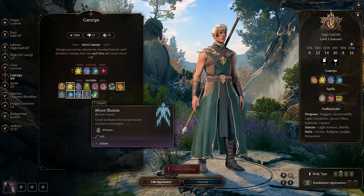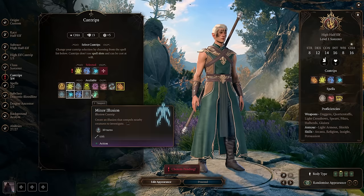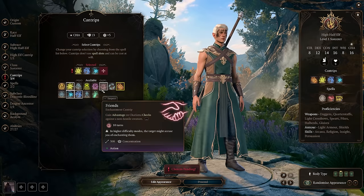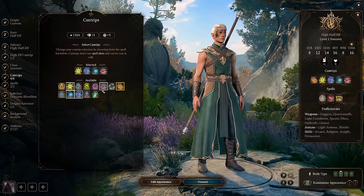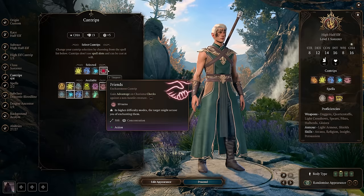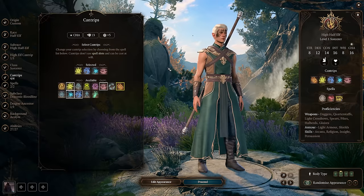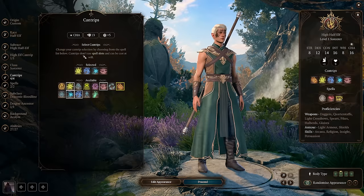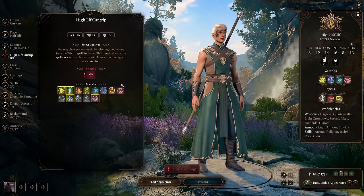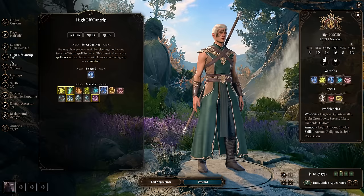Let's go into our cantrips and select some good ones. Acid Splash is always a very fun one. I very much like Shocking Grasp, and Ray of Frost is really good as well. You can have a lot of fun with Minor Illusion — you can basically cast it to distract NPCs and do a lot of crazy thievery stuff. Friends is really good if you are not playing in Honor Mode. If you're playing balanced and want to get good prices at stores, cast Friends on a vendor before you talk to them and you can get pretty much a 100% discount on the sell price.